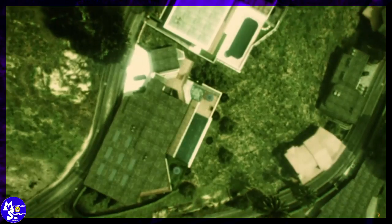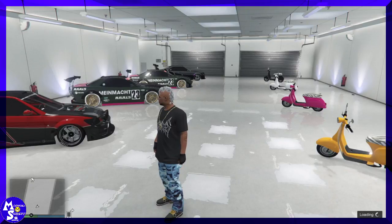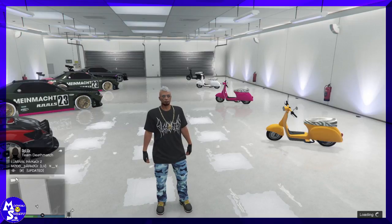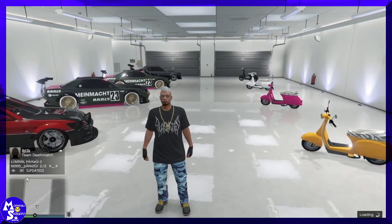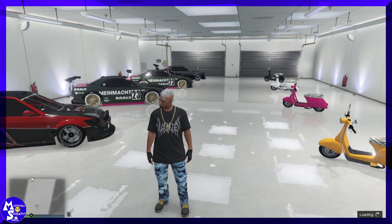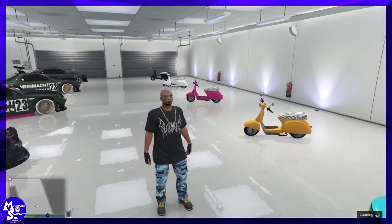If you have everything already set up, you should spawn inside your garage or apartment with the Lester heist setup. Go to your garage and set it up like this — put as many Faggios as you can, and be sure you have the vehicle you're going to duplicate in the same garage as the Faggios and where your Lester heist setup is.